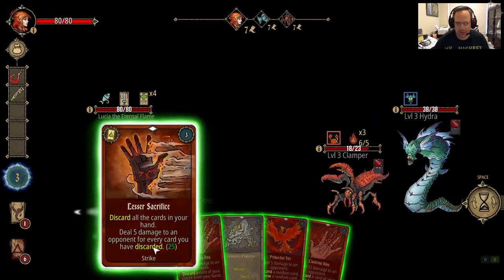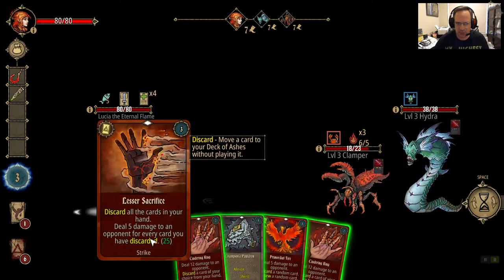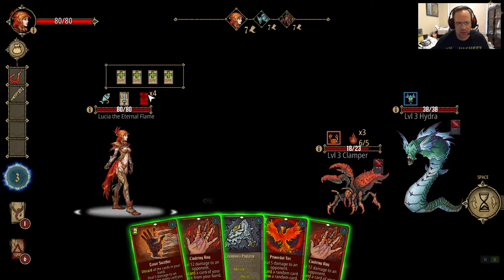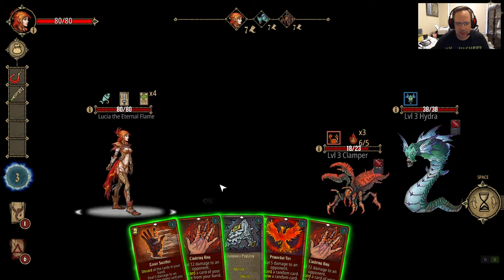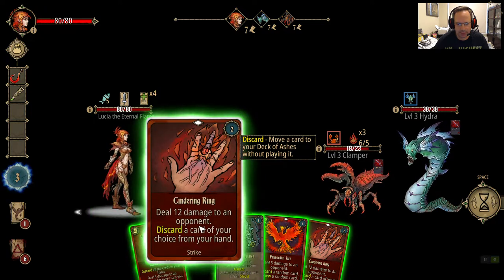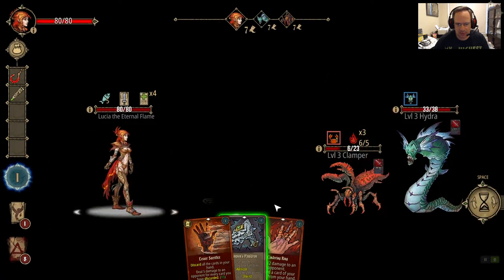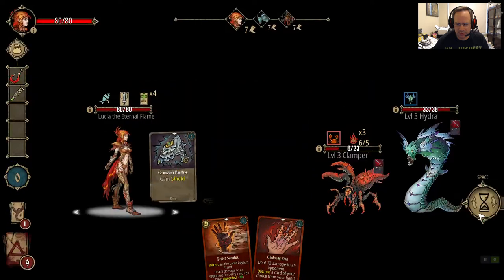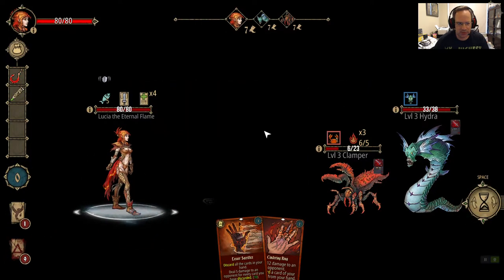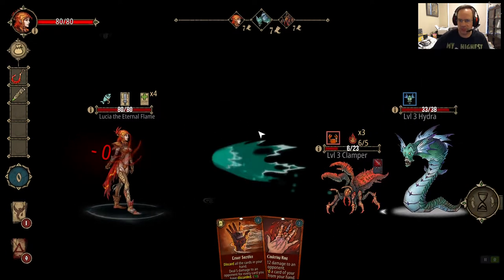Now you guys get to appreciate the joy that is Lesser Sacrifice. I can discard my entire hand at the same time and heal myself up to full, because each time I discard a card I get 32 mana back. These actually discard more efficiently. Let's do this — then this guy will die and I can shield the Hydra attack. Then I'll Lesser Sacrifice the Hydra next turn. Seems pretty efficient.